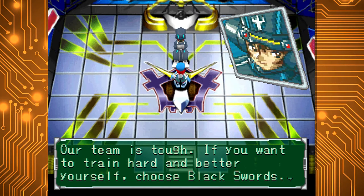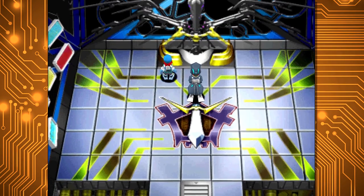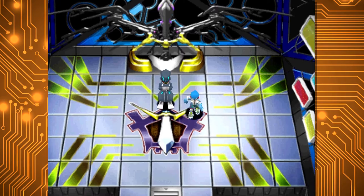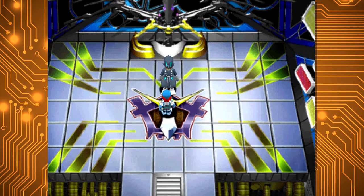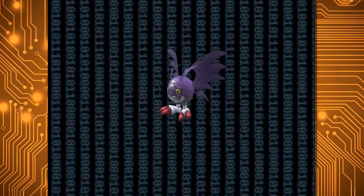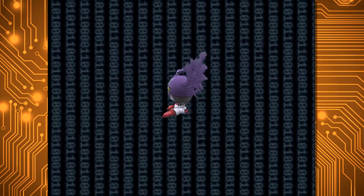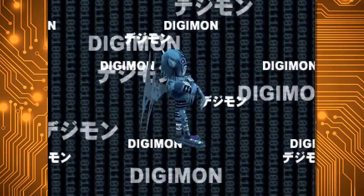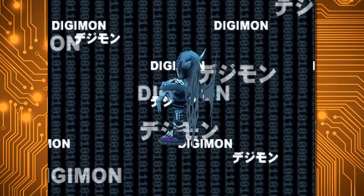The Digimon stages have changed, with rookie being the lowest level this time, ditching baby and in-training Digimon, but now bringing in Megas. Unlike the first game, because there's no time system here, your Digimon will Digivolve when they hit a certain level — being able to Digivolve from rookie to champion at level 11, champion to ultimate at level 21, and ultimate to mega at level 31.